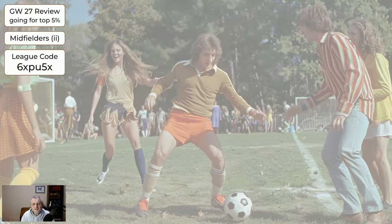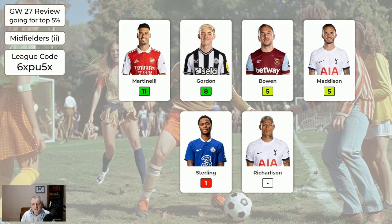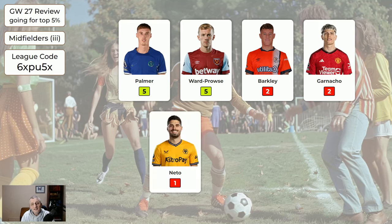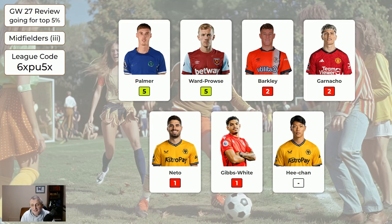That was nice. Fernandes 5. The cheaper midfielders: Martinelli 11, Gordon 8 — some nice returns there. The cheapest midfielders: Palmer 5, Ward-Prowse 5. Ward-Prowse is funny — he's been permanently orange in the system for a long time, as in yeah you can sell him if you like. But I think he's actually the 10th highest scoring midfielder. He just ticks along and every now and then gets something.